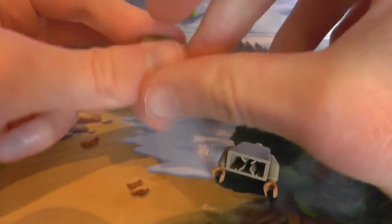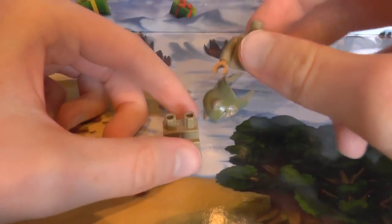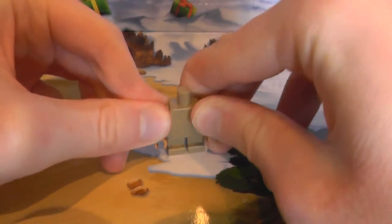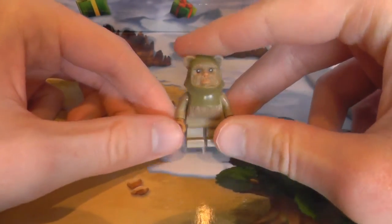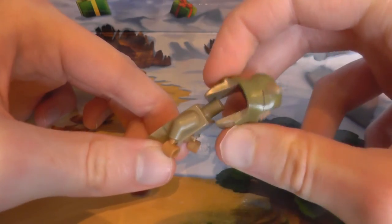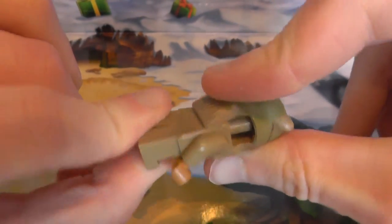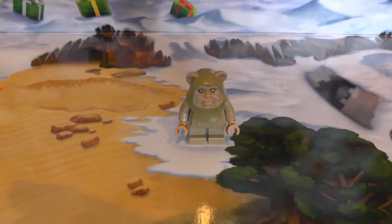Right, let's build this little guy. All minifigures are obviously simple to build — you get the legs, you get the torso slash body, you put it on like that, and then you put their heads on. In this case, the Ewok's moulded sort of headpiece is also moulded into like an extra tummy and back, because they're a little bit on the chubby side.